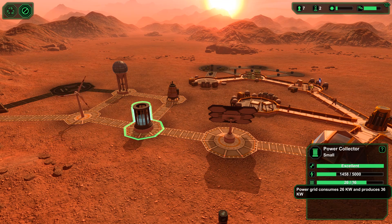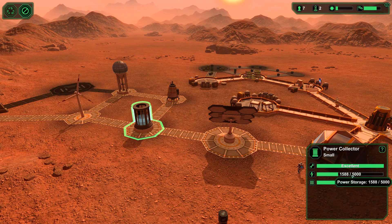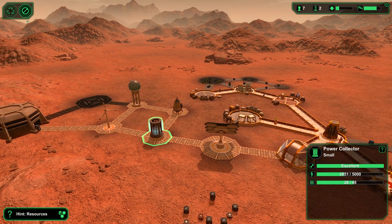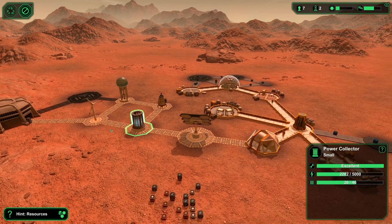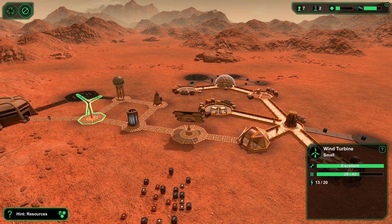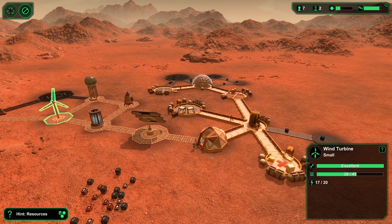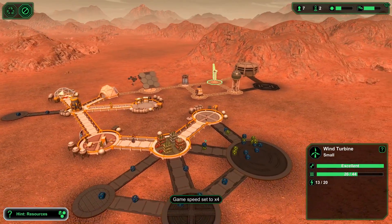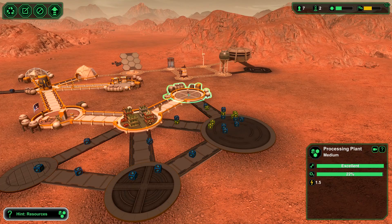Power grid consumes 26 kilowatts and produces 36, so we're gaining now. We had gone down from 5,000 to 1,600 at night, so I need to be careful. We might need more power at nighttime. One idea would be to have made a bigger wind turbine. At this point, I'm just going to speed up because I built a lot of stuff.